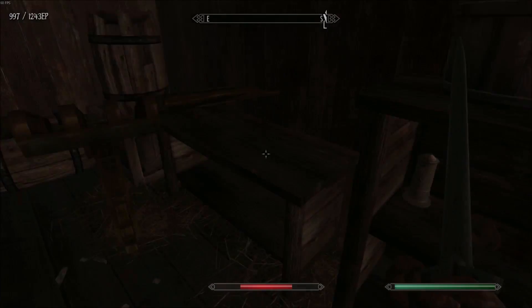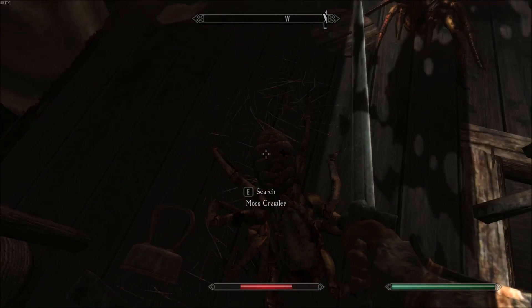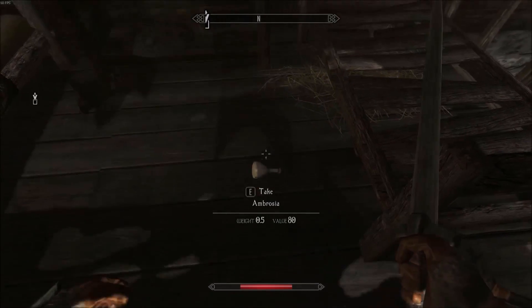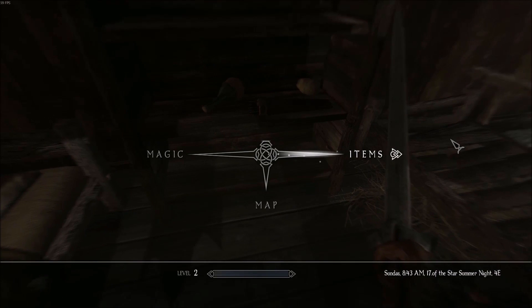There's like nothing up here. There's nothing on them really. I could take their stuff I guess — some ambrosia, an iron shield, boots, and an axe. That'll be useful.